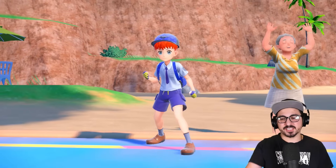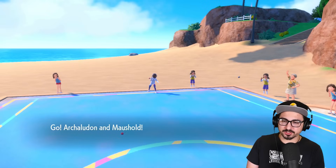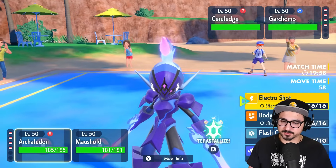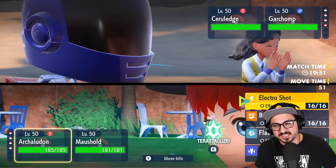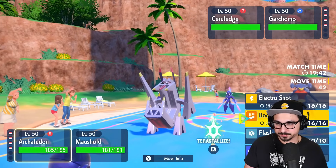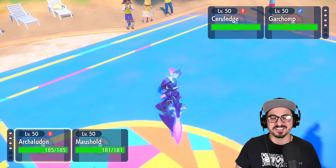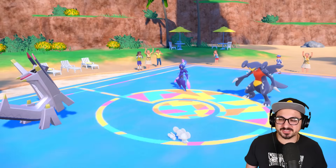Our team is a little afraid of that Meowscarada — I'm going to be real. But I'm hoping we have enough juice behind Archaludon not to care too much. I have high hopes for Archaludon. Is it better than Duraludon? Only time will tell. They lead with Garchomp plus Ceruledge. Honestly two very scary Pokémon, but I think we're fine. We definitely don't outspeed Garchomp, but we do have Friend Guard active.